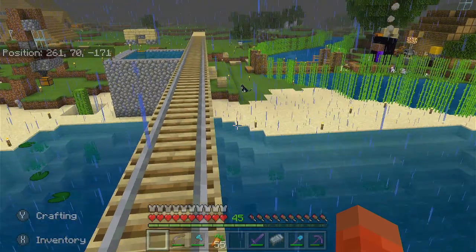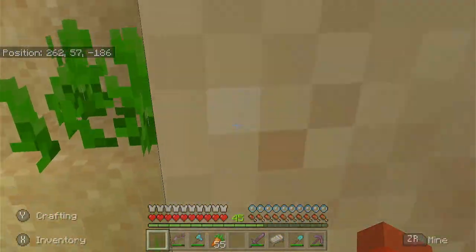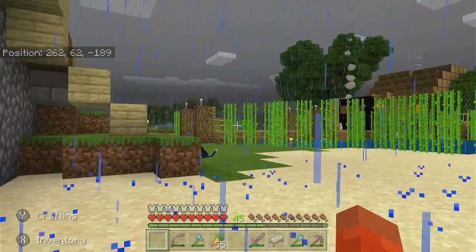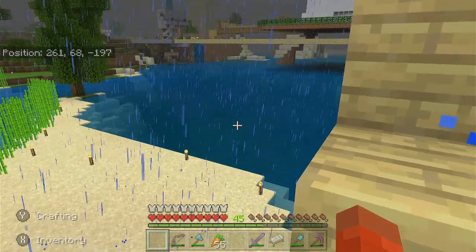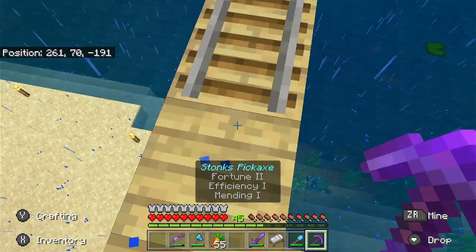The worst part is it's raining. Oh yeah, I made a lightning rod as well — I got the copper from a drowned. It only activates during thunderstorms and I placed it on top of the kelp farm because I didn't know where else to put it. I might relocate it.